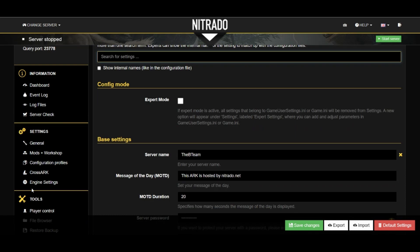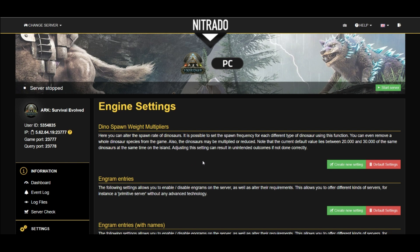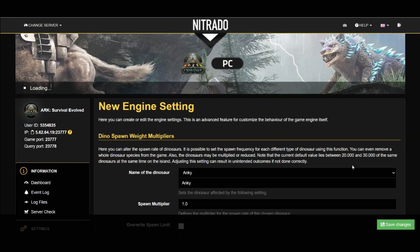Let's go ahead and take a look at the more advanced settings under the engine settings on the left-hand side. These settings give you a lot more control over what's happening in your game. Starting off, the first one here is the Dino Spawn Rate — for some reason it says weight, which is not correct, but this is actually the spawn rate of the dinos on your map. You would basically click Create a Setting on each one of these.